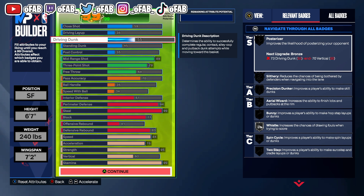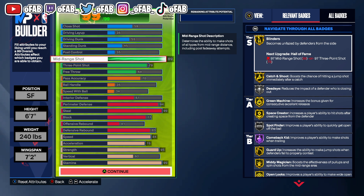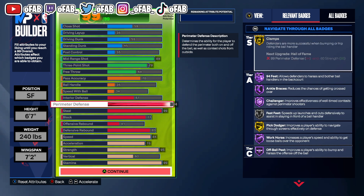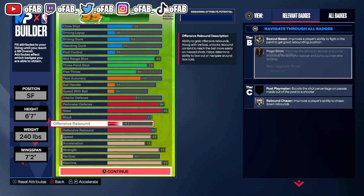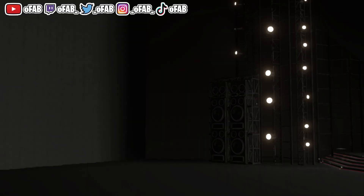We get dunks because 55 driving dunk unlocks the standing dunks in this game. We've got 89 mid range so we can spam mid-ranges — mid ranges are the only consistent shooting option in this game so we're abusing the mid range. We've got 79 three pointer, sunny pass, 99 steal — we get every rip in the game, extra possessions for our guards. 94 perimeter gets us Gold Clamps and Hall of Fame defensive badges. We got defensive rebound, Silver Rebound Chaser, Bronze Anchor, Bronze Chase Down, and Hall of Fame Immovable Enforcer.